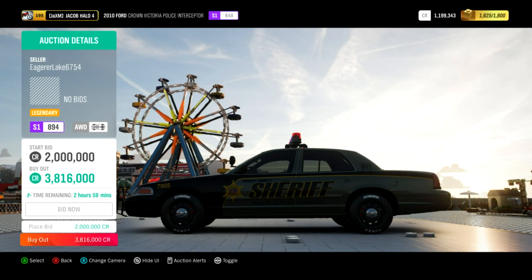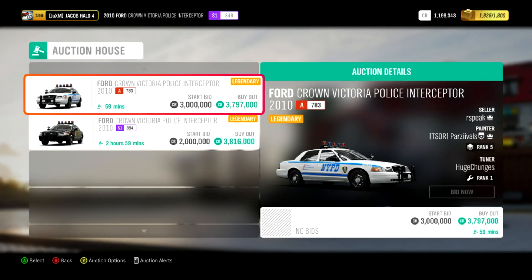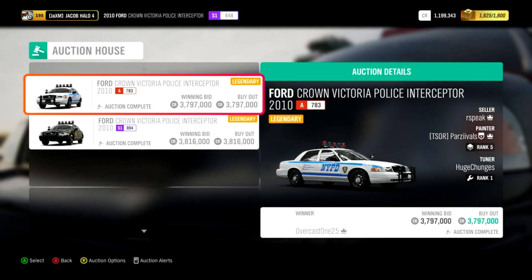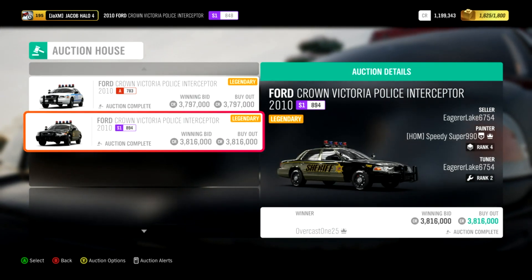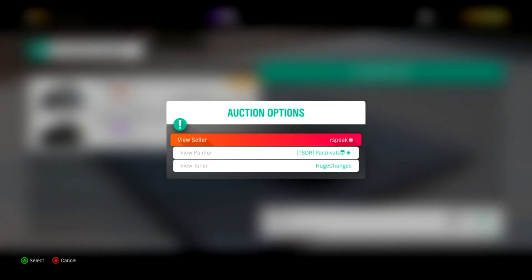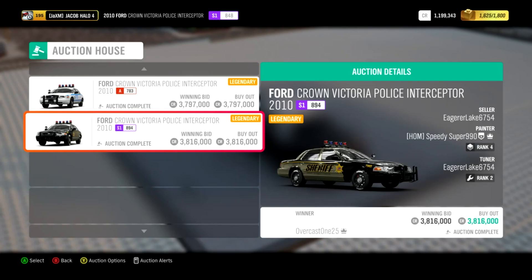As you can see I don't have enough credits, but I already have one so most likely it's going to say no items to display. But you've got to keep trying until you get it — this method took me about 20 minutes, but eventually I got it. So press Y and then go to buyout.